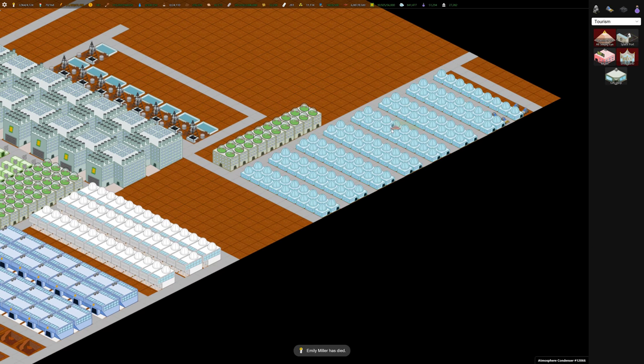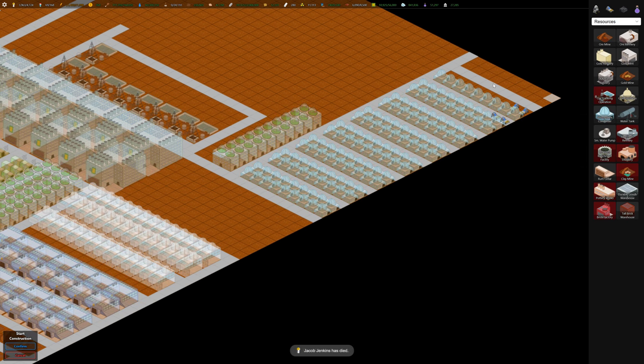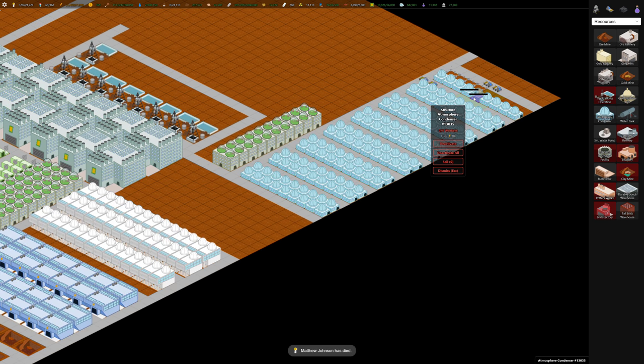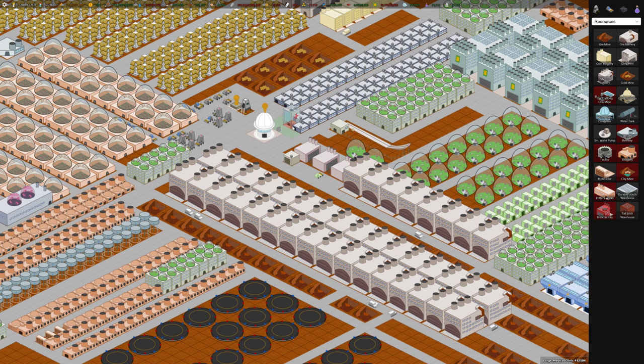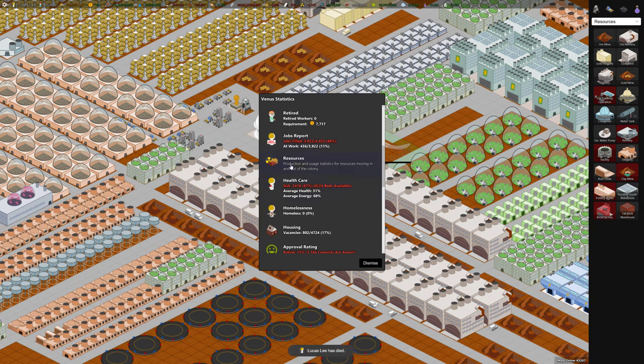Wow, we're so close to water balance. Let's see if we can build some more here — though building more isn't going to help because we have no workers in some of them. And colonies are dying. A few more hospitals may help. Basically my whole colony is sick. Healthcare is at 87% and it's going down.